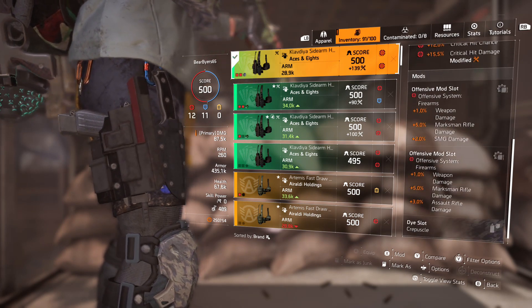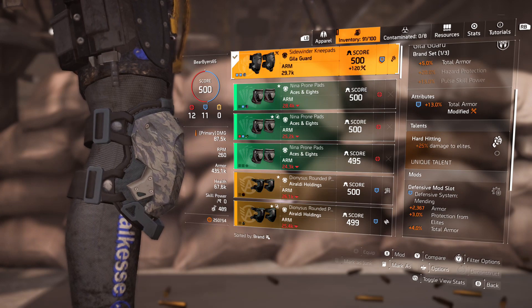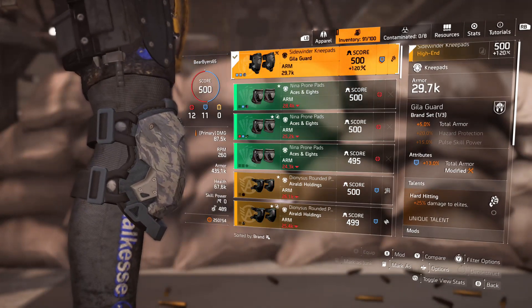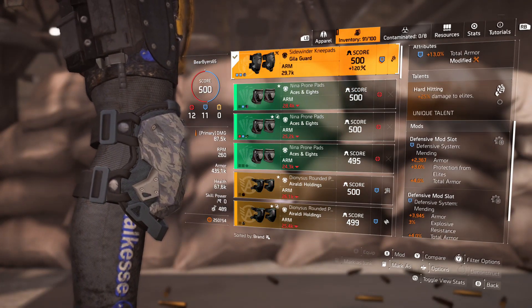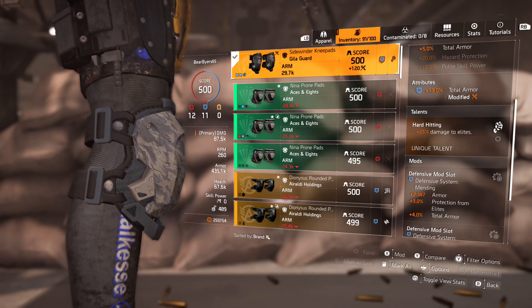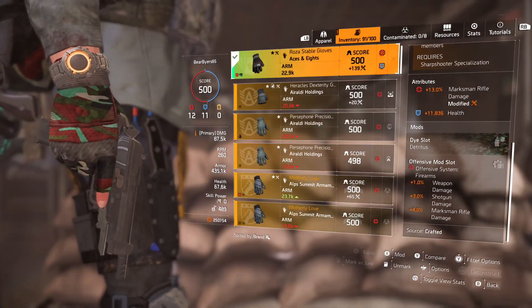The holster has two 5% marksman rifle damage mods with 1% weapon damage each. Moving to the knees — this is where I wish I could find something that rolled Hard Hitting and Patience. A sniper really can use Patience when going into hiding and trying to keep from being sniped. If he's down for a prolonged period he can heal himself up with Patience, but right now I haven't been able to get that perfect condition.